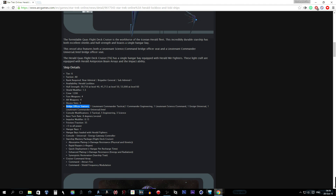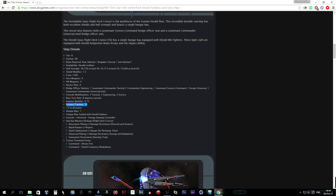Console modification: three tactical, five engineering, and three science. A base turn rate of 8 degrees per second, an impulse modifier of 0.15, and friction/traction of 35 — I think that's the old inertia rating, let me know in the comments if you know what friction and traction is about. Plus five to all power, so shields, engines, auxiliary, and weapons all get a plus five bonus when you equip this ship.